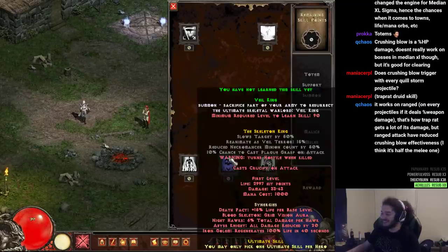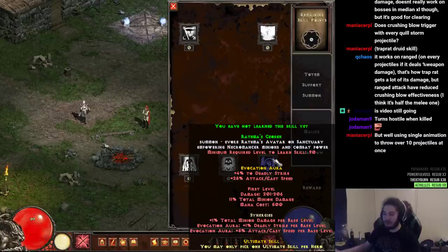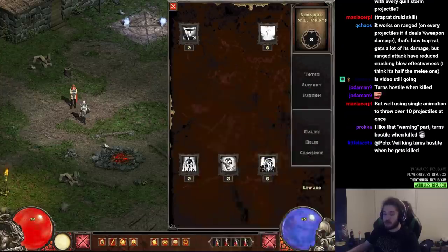Oh, this guy looks interesting. I do like one-man army minions — well, it wouldn't really be a one-man army, but it'd just be a big boy. Evoke Rathma's avatar on Sanctuary, empowering necromancer minions and combat power. So this gives a ton of attack speed — a ton of attack speed. This is probably what I'm going to go between, these two.